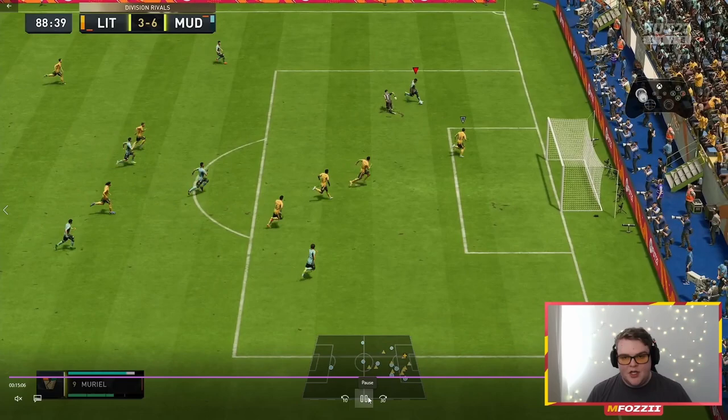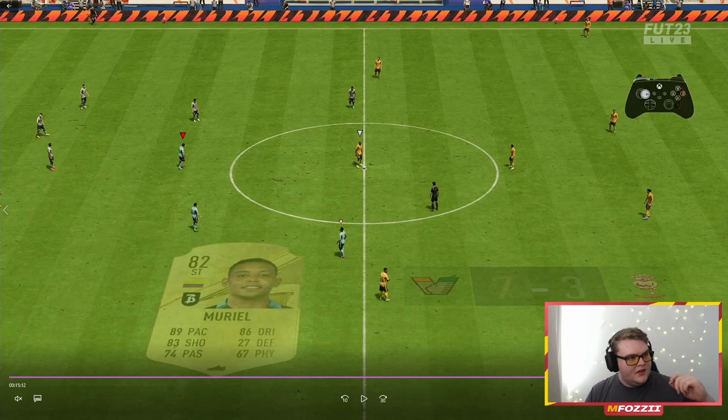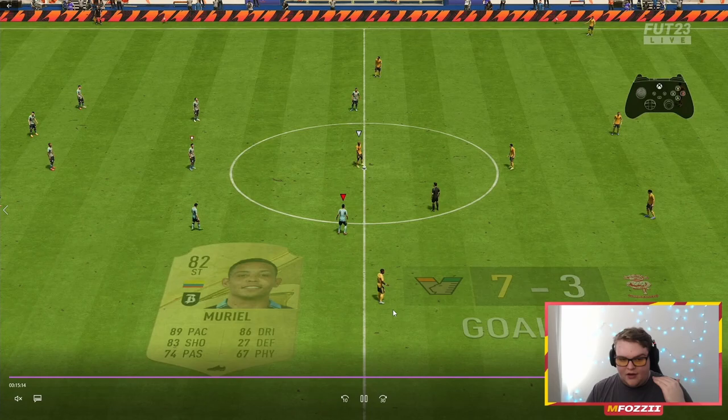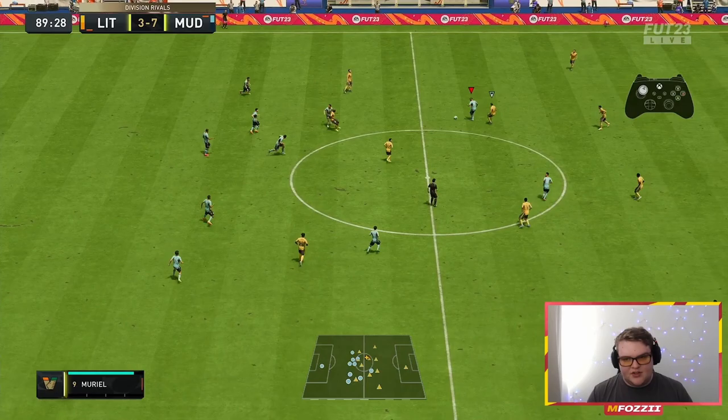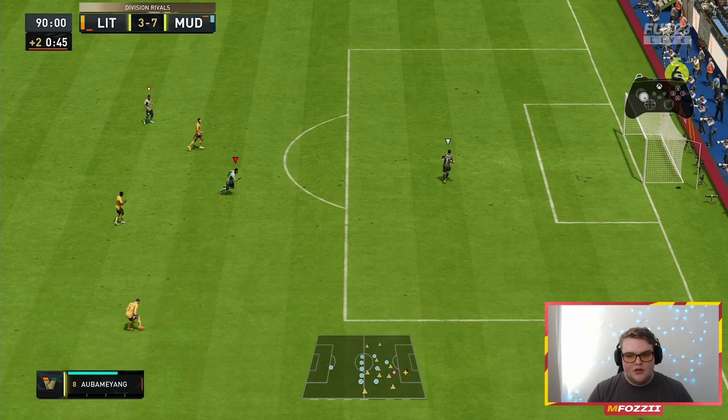The final goal highlights player value — just because a player is cheaper doesn't mean they're not valuable. This is Muriel coming off the bench with no chem style boost — plenty of pace, very agile, outside-of-the-foot goal taking it around the keeper, super clean. He has about two fewer stats on his card and roughly 30 fewer overall stats than Banguena in-game. He's around 3,400 coins versus Banguena's 32,000 coins, and Muriel plays better in-game. Don't just look at the rating — a cheap impactful striker like Muriel can absolutely make a difference.